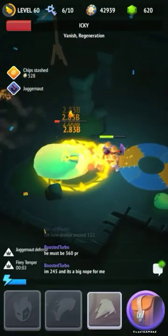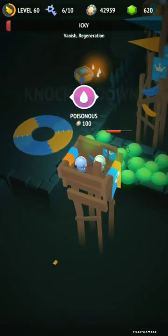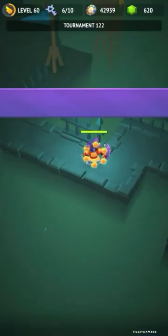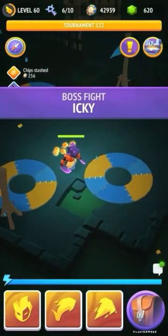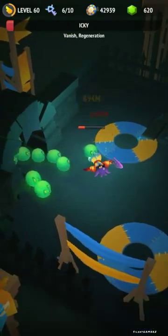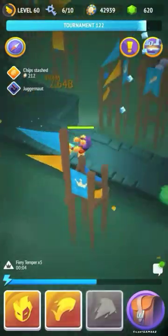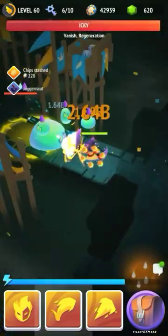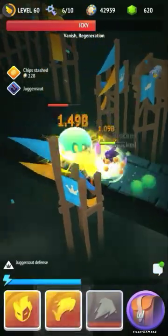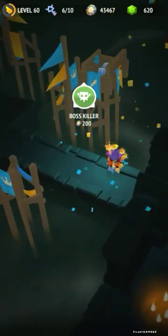At node 124 it's running away — not enough. We died. Let's try again. He has only two skills but they are definitely very powerful because of his banish and regeneration. Let's try again and see what we can do. Another attempt — he has lower health this time. We got him! Node 124 cleared.